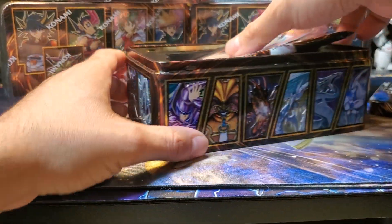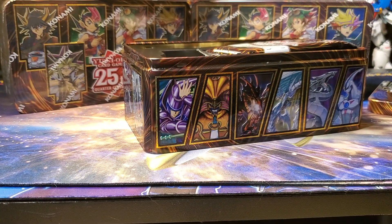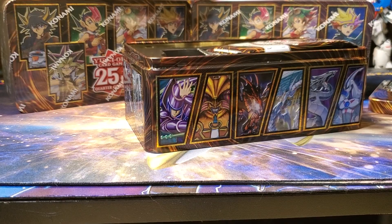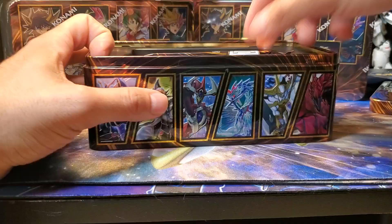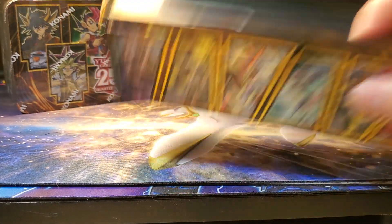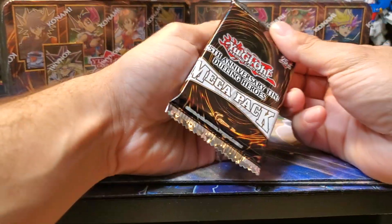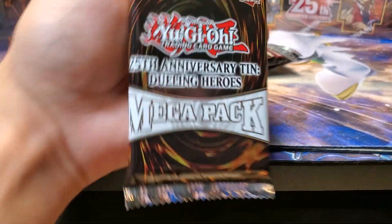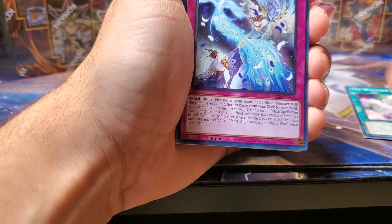First tin. First promo is Rainbow Dragon — not one I'm necessarily hype about. I kind of want Stardust and Black Rose as my top ones, and then the rest are just bonuses. We're looking for Blackwing stuff, Abyss stuff, Blue-Eyes stuff. I like how they made the tins look — it's pretty nice. It reminds me of the older tins they used to do. You might speed through the commons after a bit, because I do have four tins and stuff's going to get repetitive.